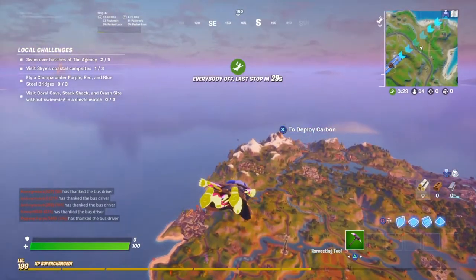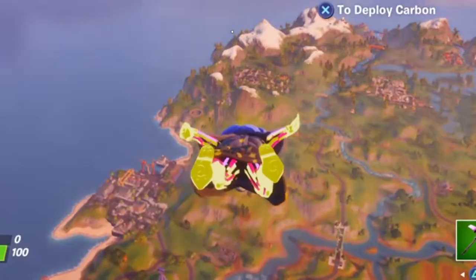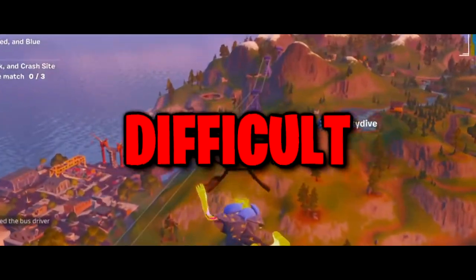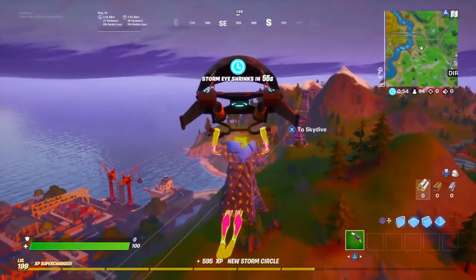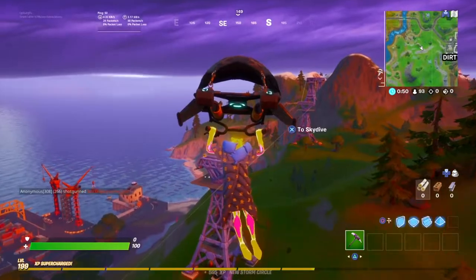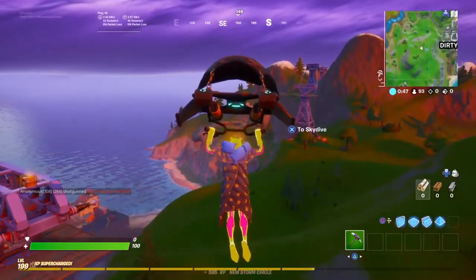All right, this is take one of the Grotto Vault glitch. Is it Grotto or Grotto? I don't know. I'm doing this for you guys. This might be a very difficult glitch to pull off. Just remember I have three videos on the Agency Vault glitch and they're all awesome, so please go check those out — you won't regret it.